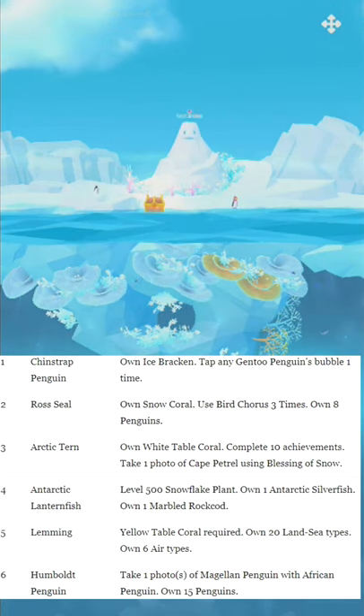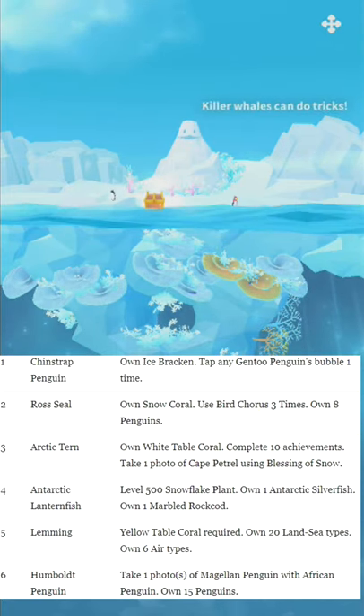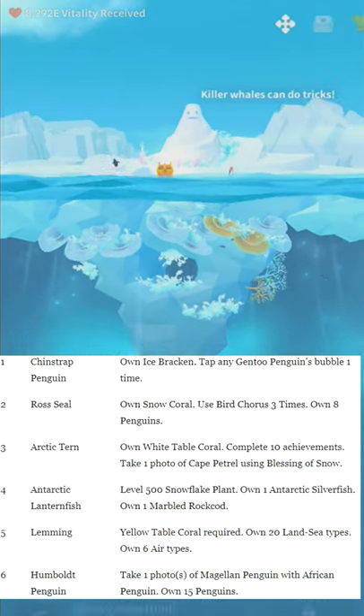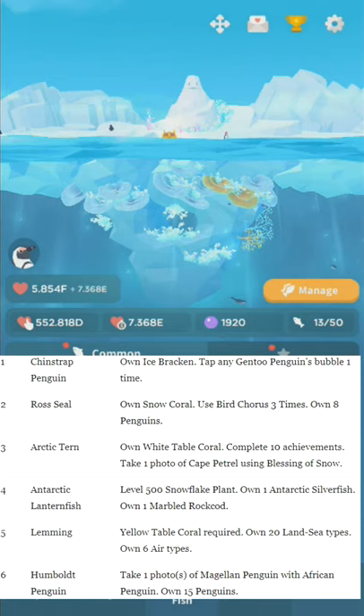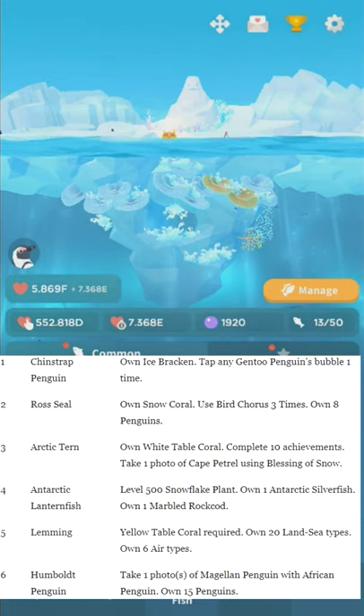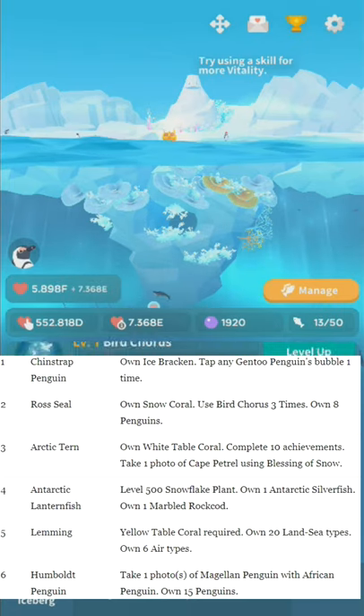When it says tap a bubble, that means the little bubbles that appear over the fish's heads — you see that for that specific type of fish and you tap it. Number two: Ross Seal. Own Snow Coral. Use Bird Chorus three times. Own eight penguins.